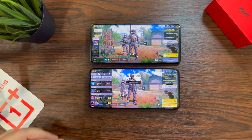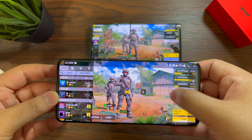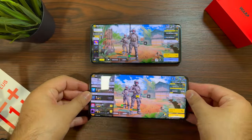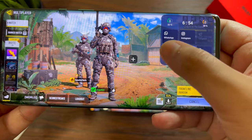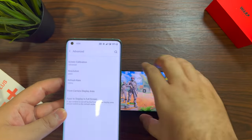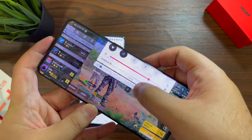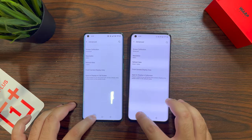The touch sensitivity on the OnePlus 9 Pro reaches 360Hz due to the Hyper Touch feature, while the OnePlus 8 Pro has a fixed 240Hz touch sampling rate. Both phones are pretty similar overall. I've gone into the display settings of both phones to confirm they are at the exact same screen settings, and as you can see they are identical.